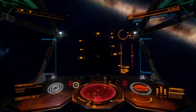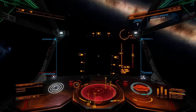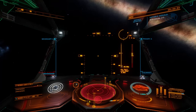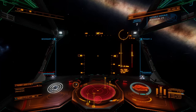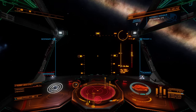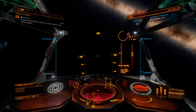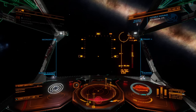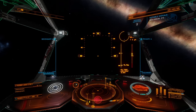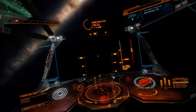We left the bubble quite a long time ago, made our way out to Beagle Point, and now we're on our way back. The primary goal of this trip has been traveling. One of the major goals we've been trying to accomplish is to increase our exobiology rank up to Elite status, as well as hopefully make enough money to purchase a fleet carrier, equip it with all the cool stuff we want, and then take it out into the black and just explore as much as we can.